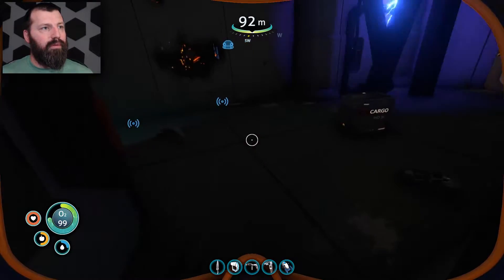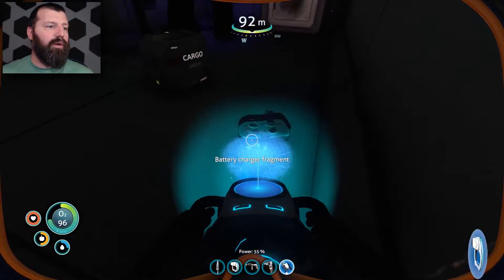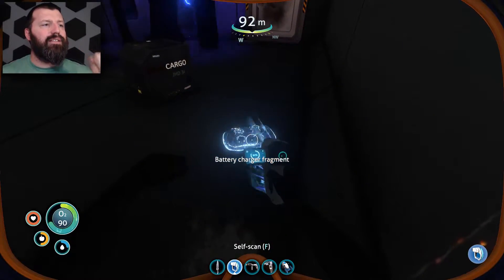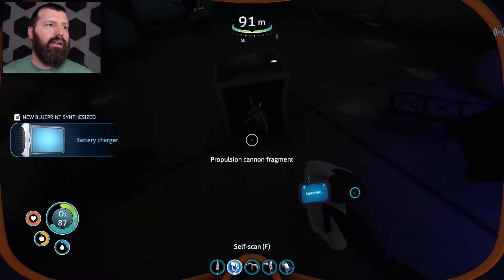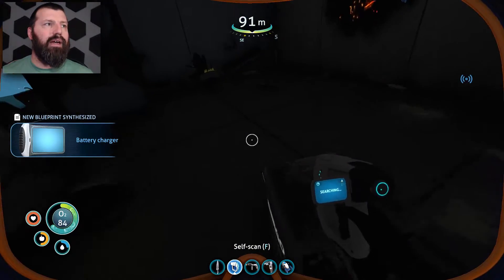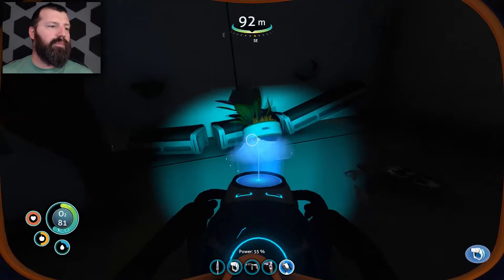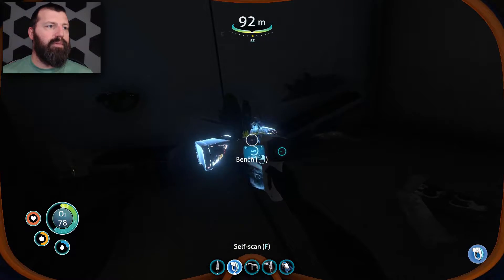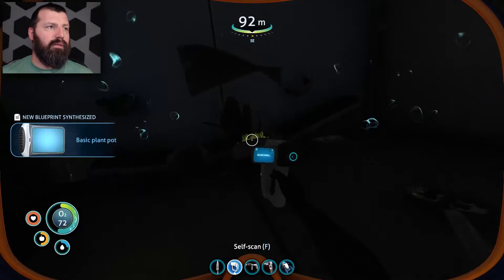Opening the wreck — there's all kinds of crazy stuff and there it is — a battery charger! Yes! That was the one thing holding my exploration back. I still need to go to the north island for diamonds for the laser cutter. There's a pot and a bench — we're getting both at the same time.